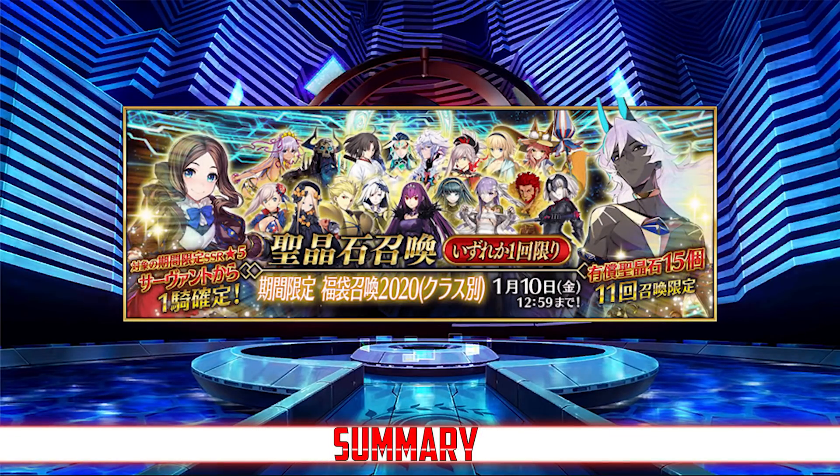And that's what I think about the upcoming GSSR banners. Again, if you do have a favorite servant, you should definitely roll on the banner that that servant is a part of, and I wish you luck in your rolls. If I did have to pick a best banner and a worst banner, I would say that the Ruler and Avenger banner is probably the best and safest option, while the Lancer banner is probably the weakest, since 75% of it is going to be on rate-up later on in the year anyway.